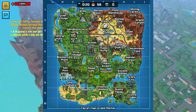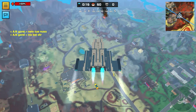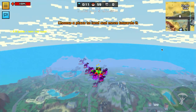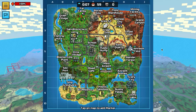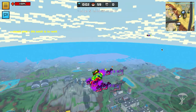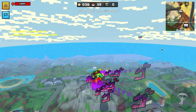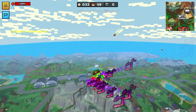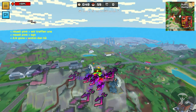Instead of going to the first drop, let's go somewhere else. Let's go to the main airport again, but this time I've got a good strat. I am going to go there and teleport over there, and if it is in zone — well, that is just a jackpot. He seems to be going to the main airport too.